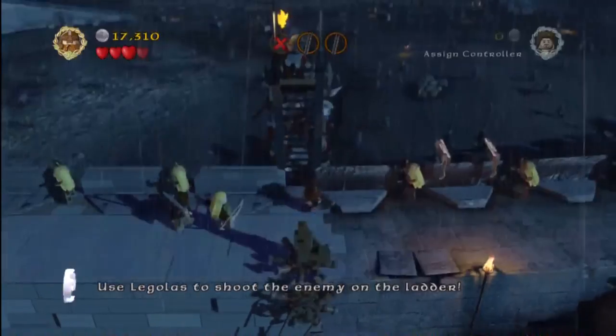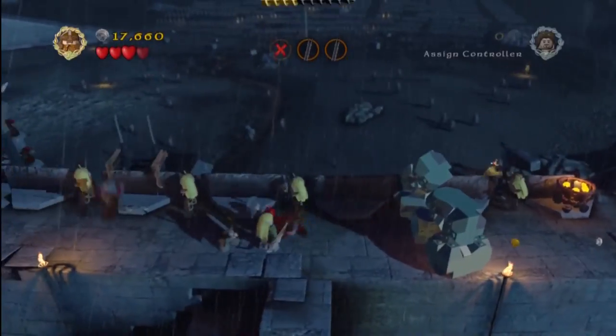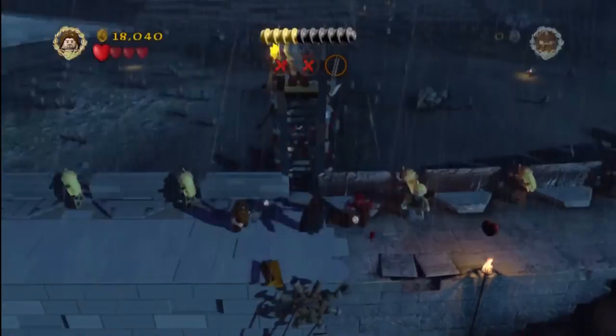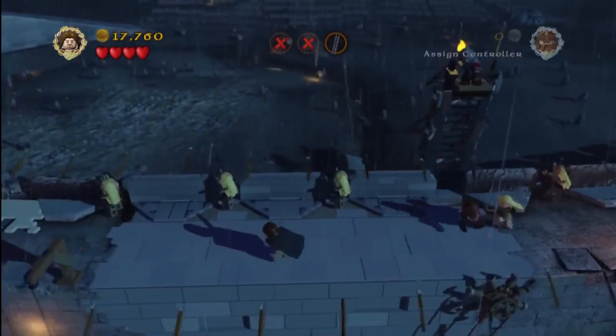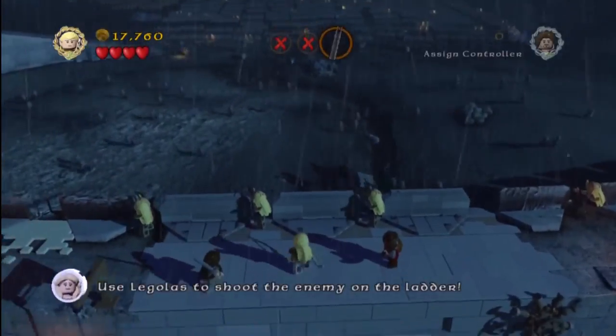We don't switch right away — we could have probably got the trophy a little bit sooner. However, we do some damage with Gimli and then here in a second we're going to switch over to Legolas and finish him off. He is up top, so it almost seems like you kind of have to do this. But regardless, if you did miss this along the way, you can see we're going to blast him off the top. Knocks him down.